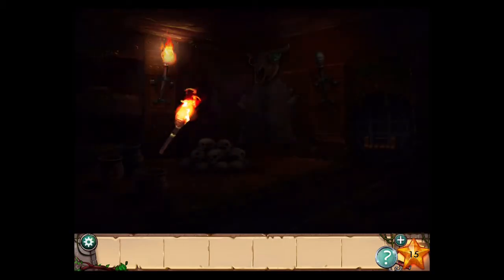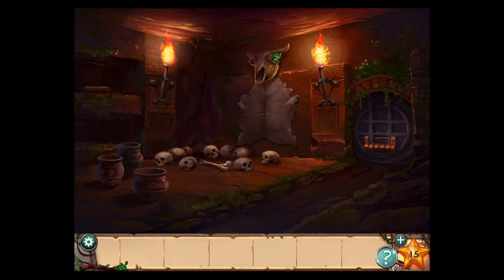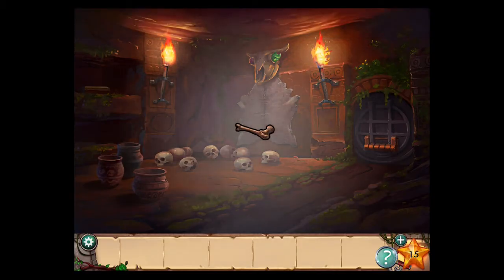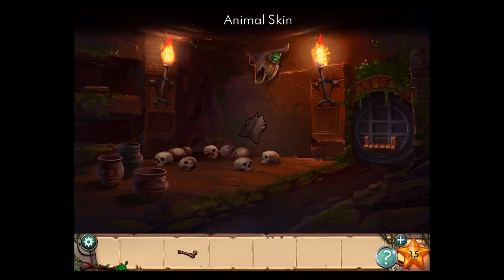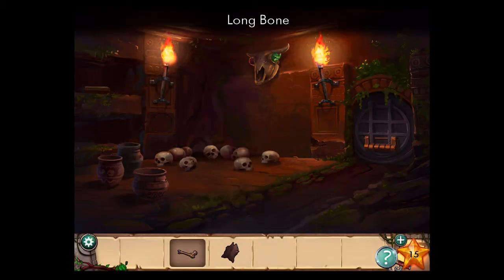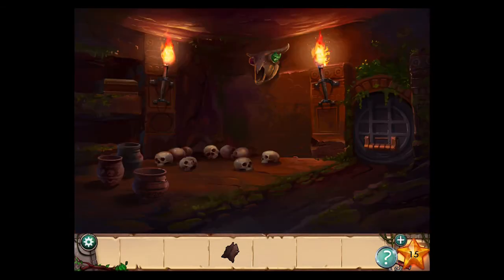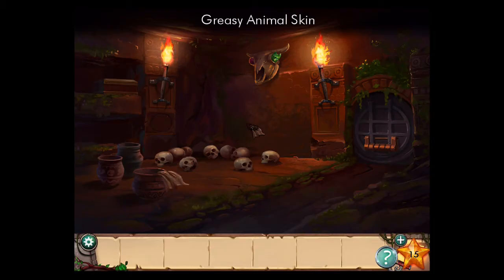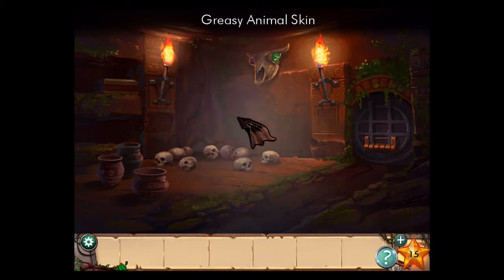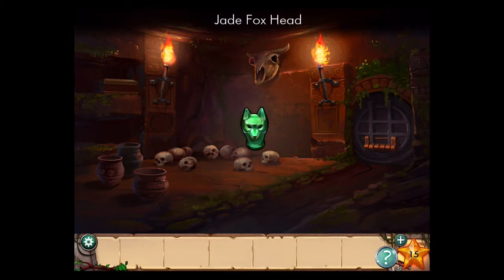Find the torches and light them. Knock this pile of skulls over and get the bone. Take the animal skin. Then you're going to use this bone to pull this box forward — we'll look at that soon, we're still missing an object. Dip the animal skin in the fish oil here. Now you have a greasy animal skin. Use that on this jade eye, which is actually a jade fox head.